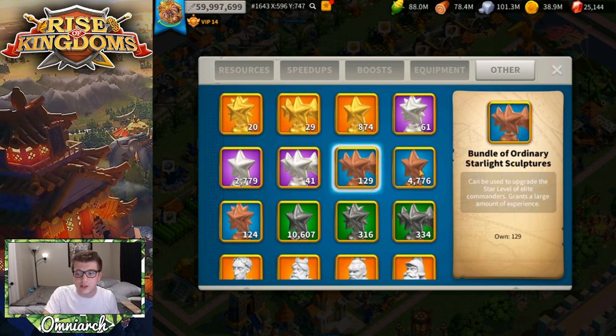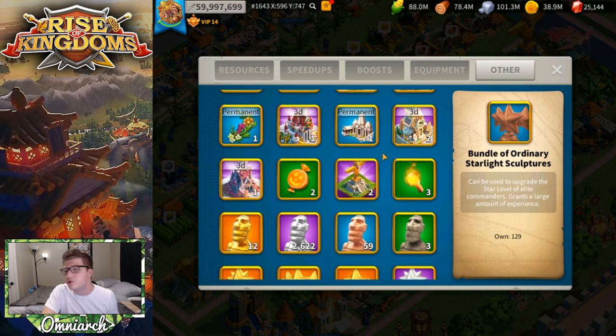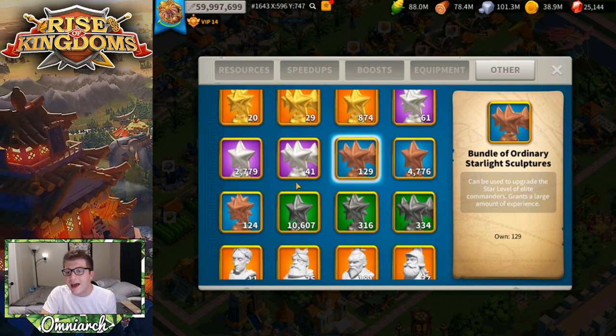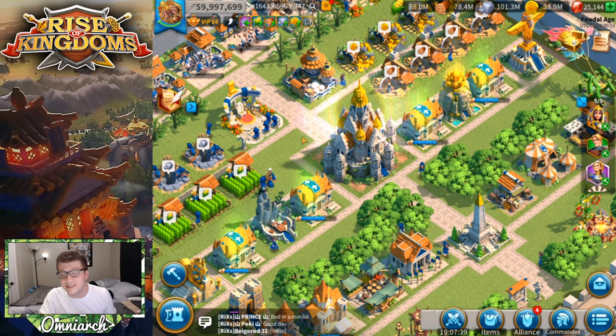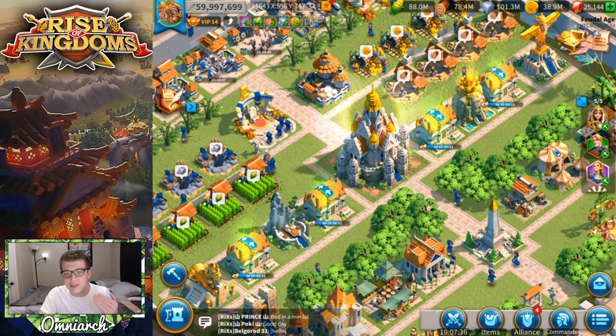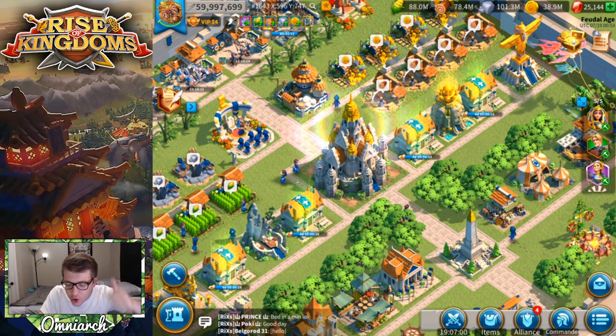I think if they implemented an exchange system, more people would be inclined to participate in rallies and events like the Lohar ceremony. It would make stars from silver keys actually useful. If you're a City Hall 25 player, silver keys are basically useless once you expertise all the epics. By adding a new way to use these stars in exchange for something useful, you're also buffing silver keys — which I think need a buff.